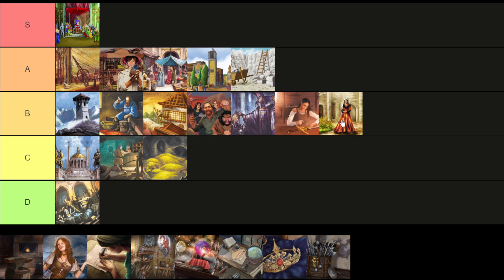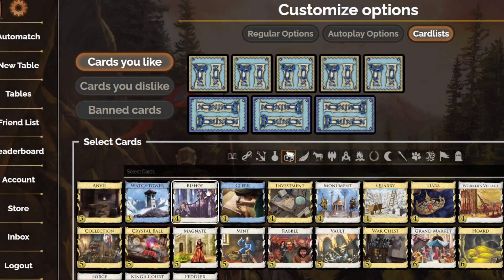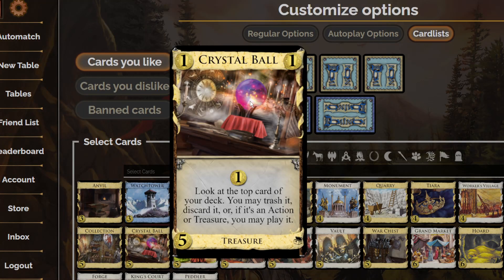The next card is Crystal Ball — this is a controversial one. It's the replacement for Venture: a 5-coin treasure. We got lots of new alternate treasures in this set, which is great. It only gives 1 coin, just like Venture. You look at the top card of your deck — you can trash it, discard it, or if it's an action or treasure, you can play it. At first this seems really good because it gives you lots of good effects, like trashing an estate, discarding a victory card, playing an action or treasure if you happen to hit one. But in practice, I don't think it's going to be all that impressive.